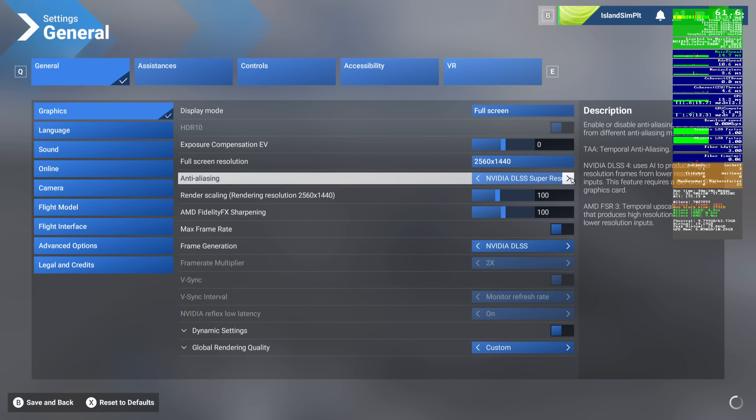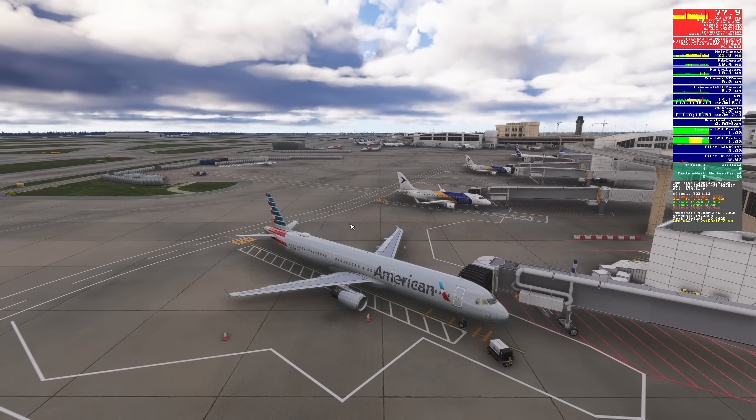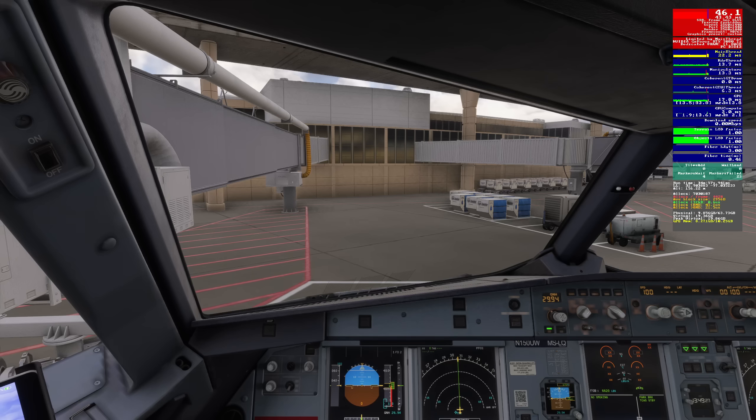Go back to DLSS DLAA. Suddenly all of this is populated here off in the distance, and you can see more definition and detail. You can see the individual crossbars in the crane base now from here. I'm sorry, but TAA is just not as good as DLAA — or DLSS, whatever you want to call it.